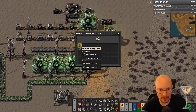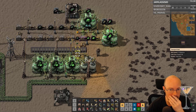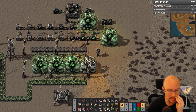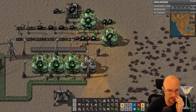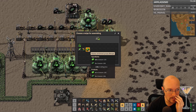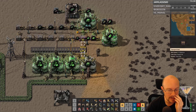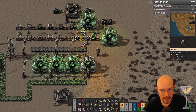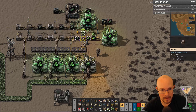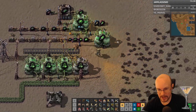Let me think here a second. If I change this to Kovarex enrichment, I would need a way to get stuff off of here into there. If I could do those side inserter things... somebody is knocking on my door. I'm not answering it. How do I get from here to here now? Nah, this isn't gonna work. I can't do this. I would have to change up my setup — I'm just gonna leave that.